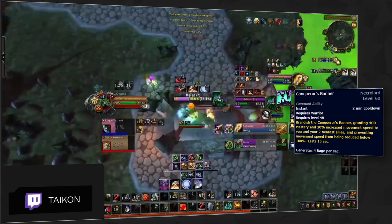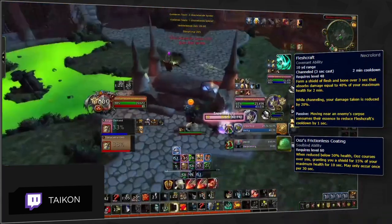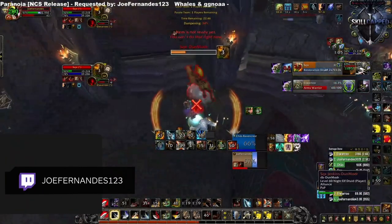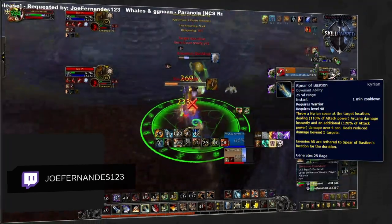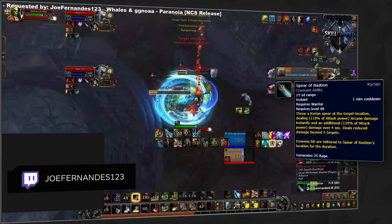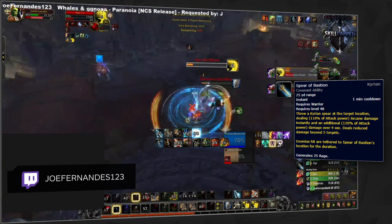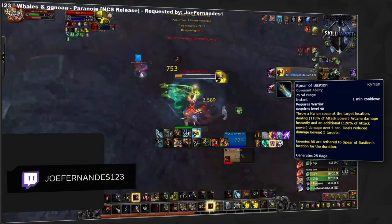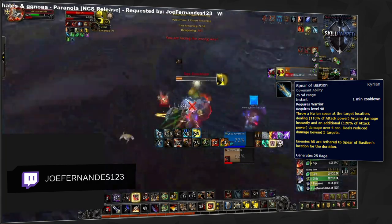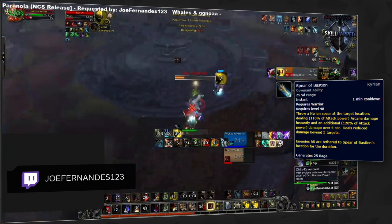The one covenant being talked about the most is Kyrian, due to its new legendary and soulbinds. Spear of Bastion is a powerful ability, allowing players to have more uptime on targets as well as locking them down, being able to create offensive setups from it. This could help with other melee cleaves, particularly with great synergy with Frost DKs, being able to grip people in with Blinding Sleet, allowing you to easily land your Spear of Bastion. That being said, a handful of abilities can allow players to escape the Spear of Bastion's radius, making it difficult to use on those classes.